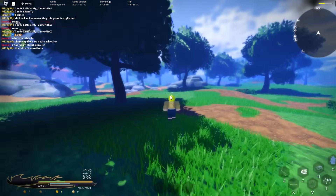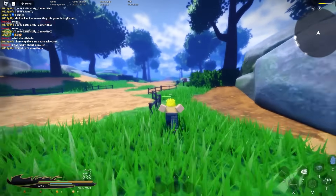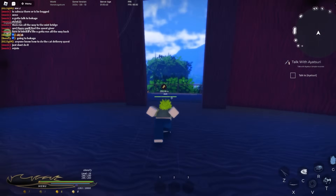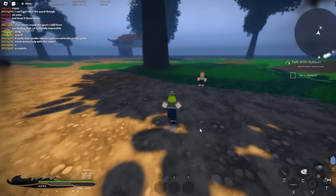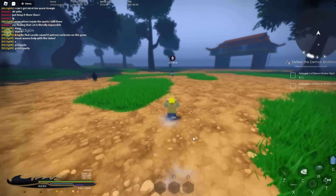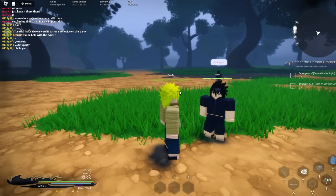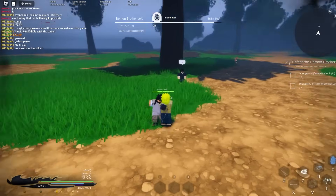Now we can go to the new story quest: Hero Bridge. Got to defeat or talk to Yatsuri — the demon brother quest all the way over here. We've made it. Hello there, Yatsuri. We've got to defeat the demon brothers — shouldn't be that hard. There's another player here: 'Yo Naruto, let's party.' Actually I'm Minato, not Naruto. We're already in a party — let's try to defeat these guys.